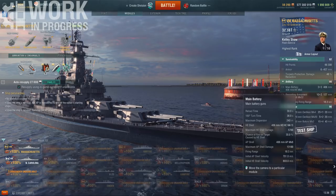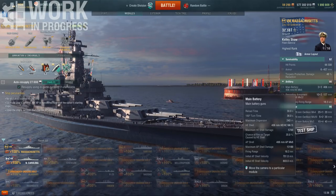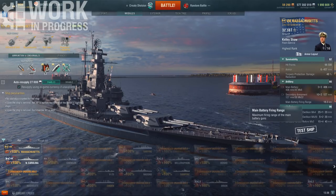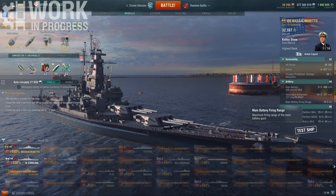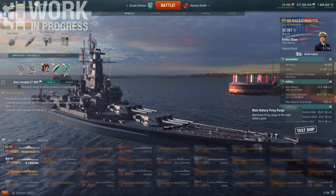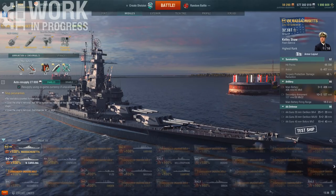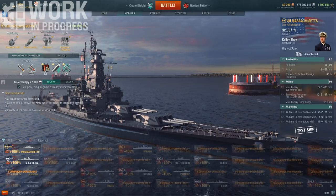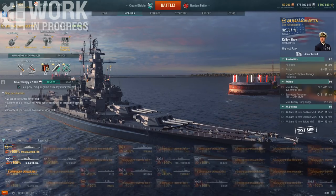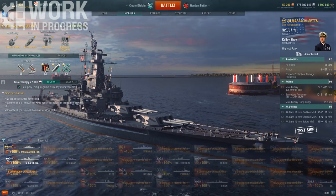Now, I don't want you to think this thing is overpowered or much better than all other American battleships. To accommodate these changes, they also completely cut the firing range — 18.3 kilometers is very little compared to the competition, and it's very little when you end up against tier 10s as a battleship. More importantly, the Sigma on this ship is 1.7. The Alabama already has a Sigma downgrade from the North Carolina, and the Massachusetts suffers another downgrade. Not having this accuracy is a massive deal for this ship type.